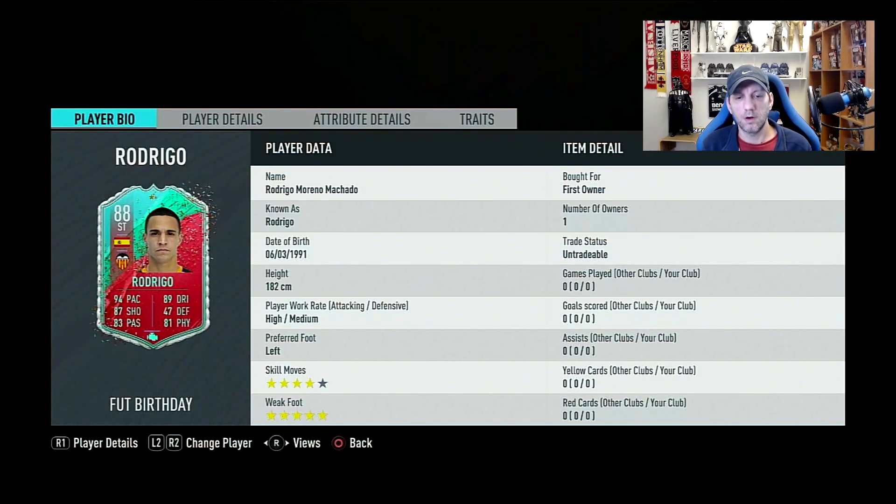He gets about five rating boosts, about 40 base stats, and around 200 in-game stats, so it's a decent upgrade. He's 182cm — six foot — with high/medium work rates, which are the desirable work rates for a striker. He's left-footed with four-star skill moves and an upgraded five-star weak foot, which is one of the key attractions to this card.